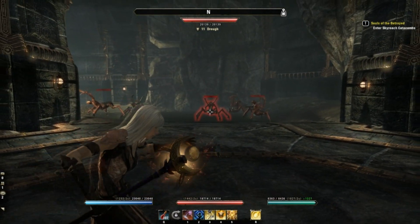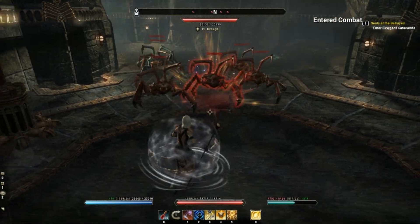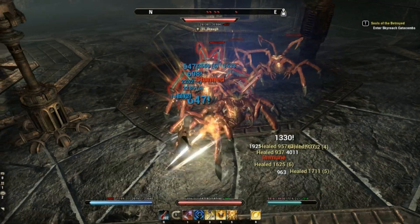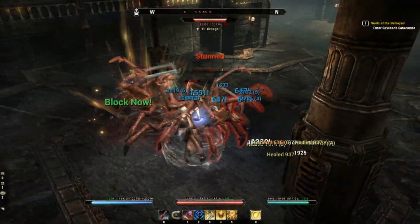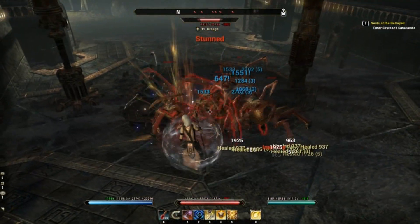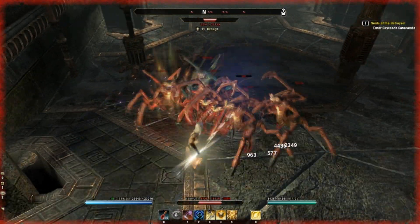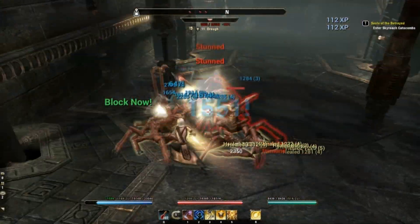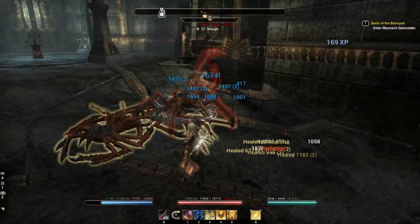I'm going to show you how to use those first three skills. You pick one target and use Siphon Spirit, then use Unstoppable to give yourself a bit of defense, then use Puncturing Sweep to hit multiple targets. You can see I'm also getting a lot of heals — my health bar fills up all the time. I'm going to let them hit me a little bit so you can see how fast my health bar goes back up. I don't need to stop to heal and I don't need to stop to block.